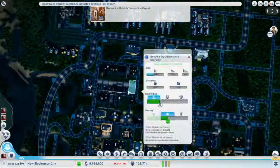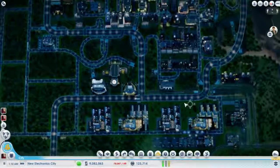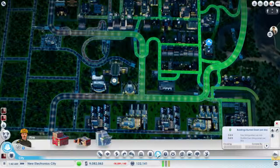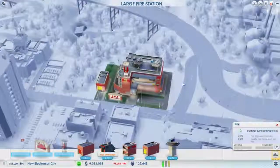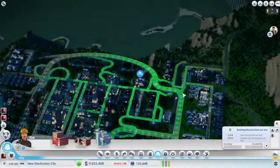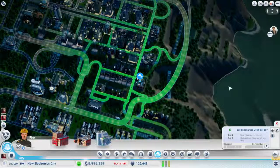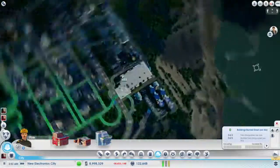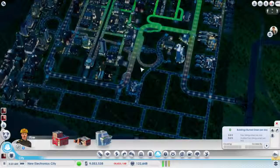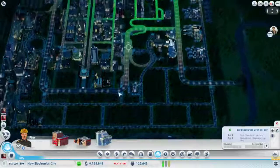These guys are still only medium density — surprising. Oh, we don't even need our hazmat garage anymore. I'll just turn it off for now because we might want it later. The city's getting big enough — I'm gonna turn on the second fire helipad. In SimCity you have like 4,000 riders a day, although to be honest you do have cruise ships, so that number does have somewhat of a basis in reality.